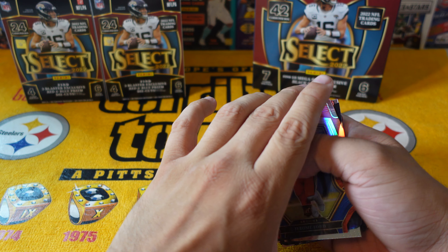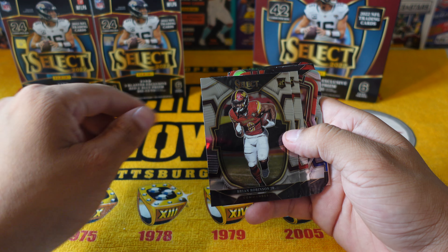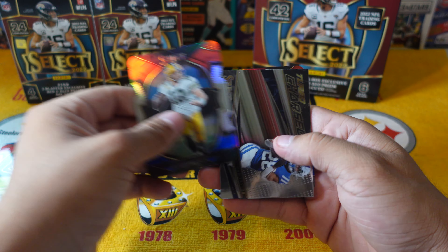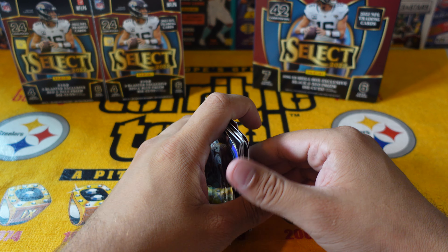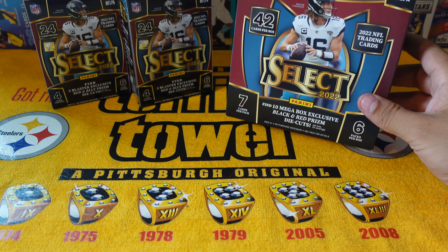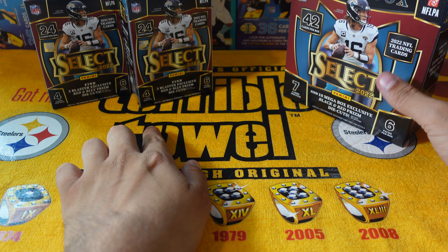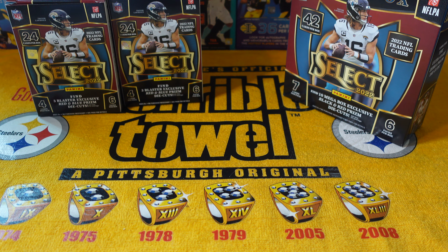Blaster hits: Jerome Ford, Baker Mayfield Turbocharged, Brian Robinson, Sky Moore, Nick Bosa, Adam Thielen, Aaron Rodgers, and a Josh Allen. Nothing too crazy. Let me know in the comments which one you'll be opening and which you think is better. I changed my answer — definitely go mega box because of the black and red die cuts, those personally look a lot better than the red and blue prism die cuts. See you guys for the next video — peace!